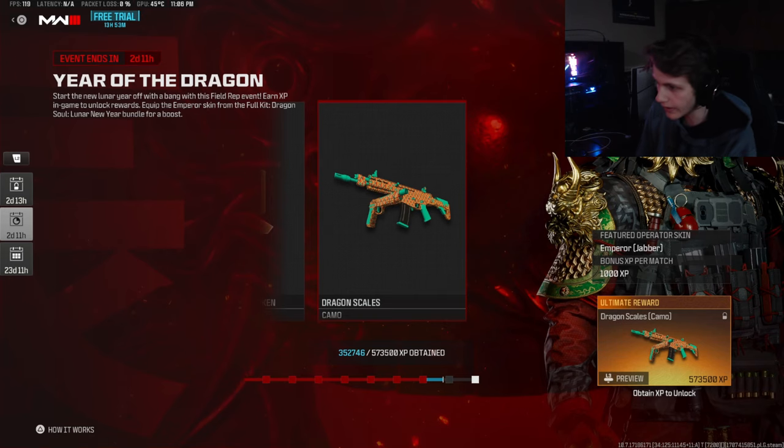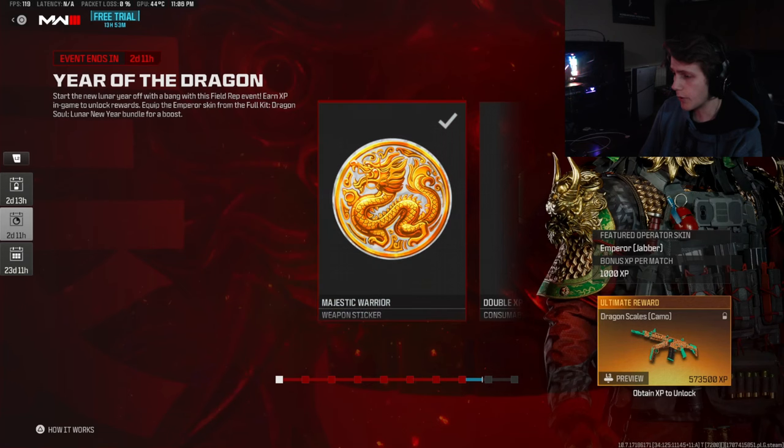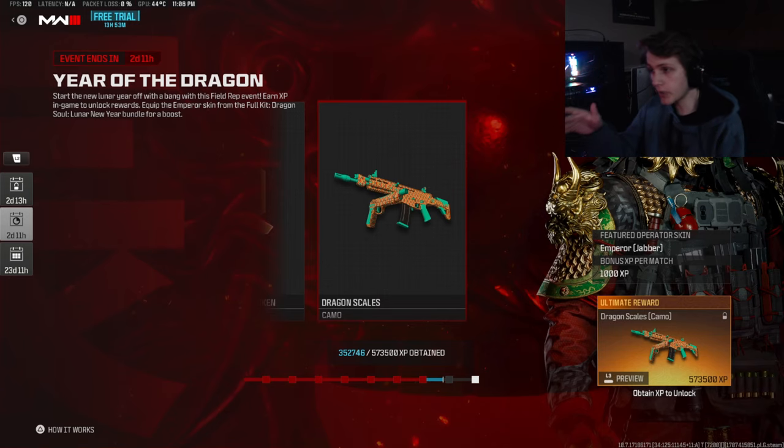We also have the Dragon Scales camo — I don't have it yet but I've seen it in game and it looks nice, though also kind of meh. I'm hoping to earn it so I can show you guys, but it's 200,000 XP so I don't know if I'll earn it tonight. Overall the camo looks okay — I probably won't use it but I do like having it.